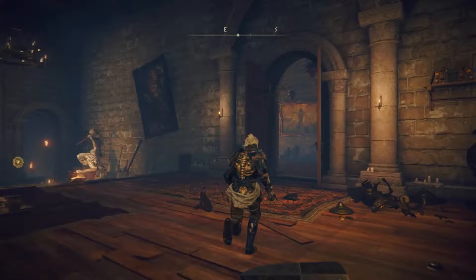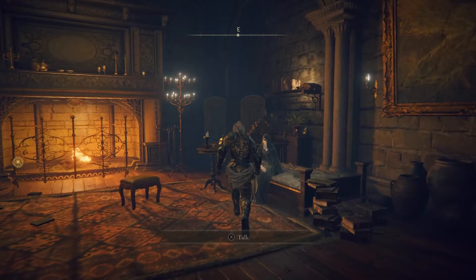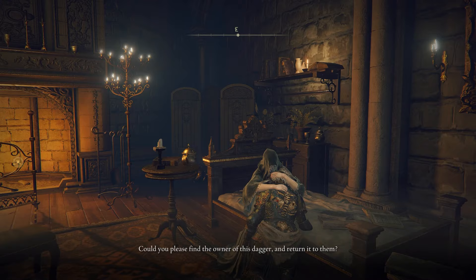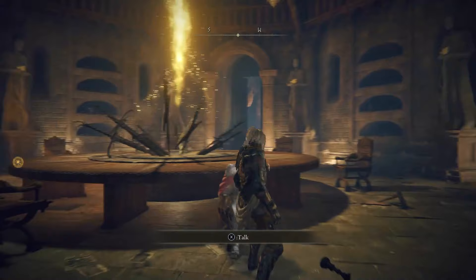You're going to run past into this room, past the blacksmith, into this room here where there's that lady, Fia, on the bed, who's going to give you nice cuddles and hugs. You'll know you did everything correctly when the menu comes up asking 'May I ask a favor?' — select that option, and she's going to give you a dagger that you need to return to its rightful owner. This is going to be D. So go back into the room with the Round Table, speak to D, and give him the dagger.